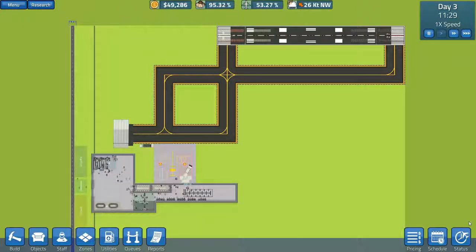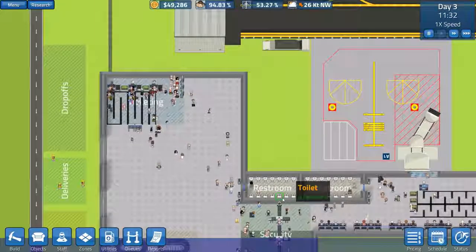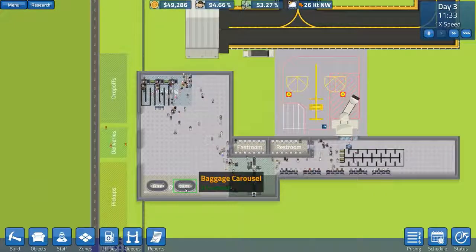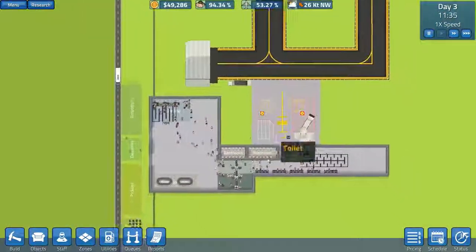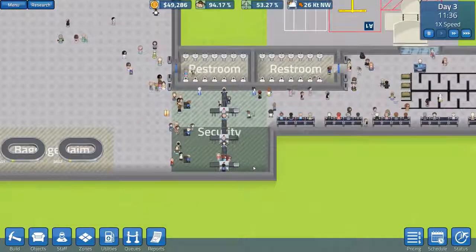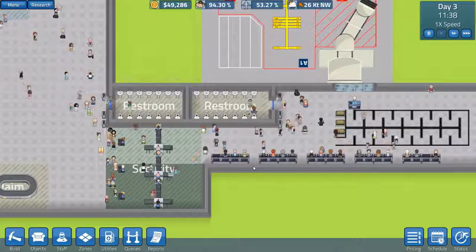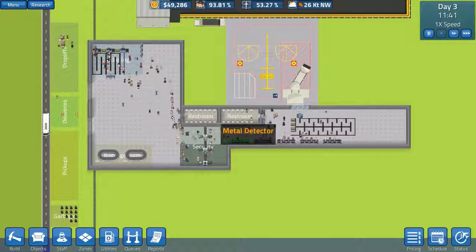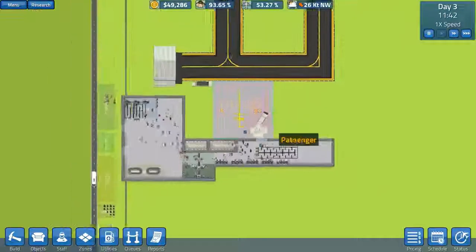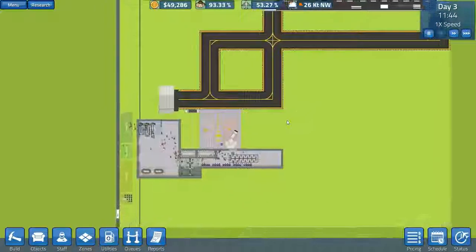Welcome back to Sim Airport. In the previous episode we began our foray into running an airport. We managed to get in all the baggage carousels, extended the queues, put some ticketing kiosks in, then expanded security massively - pretty much three-folded it - because people were stuck at the security area and missing their flights. We also generally progressed, and most of this was pre-built when you start the map.